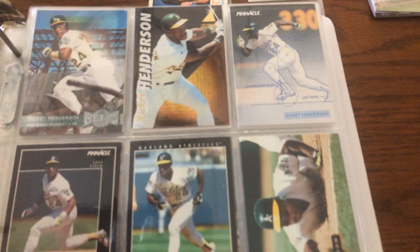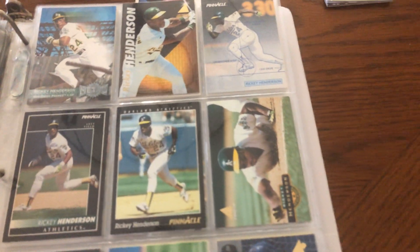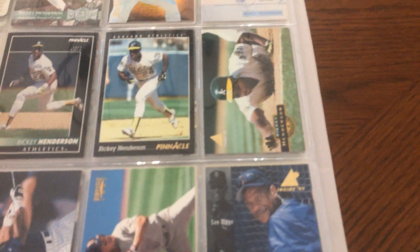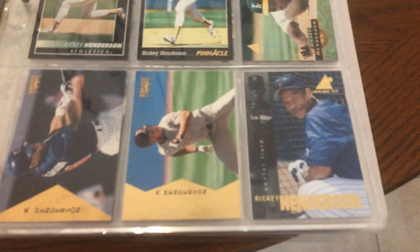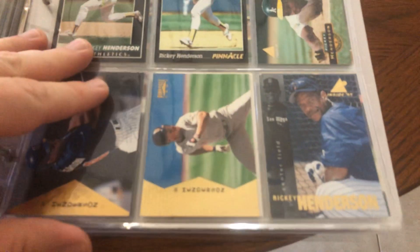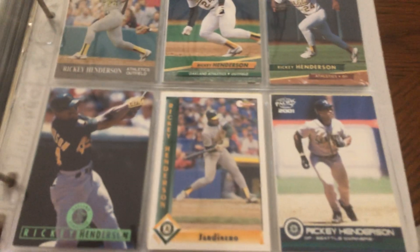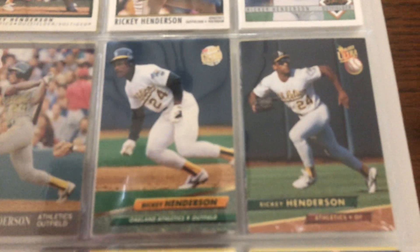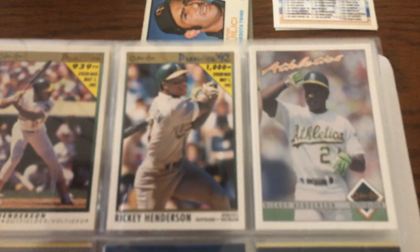'96 Fleer Metal — really nice set. Those boxes have gone up; a couple years ago you could get a box of '96 Fleer Metal for 40 or 50 bucks, they've doubled just in a couple of years. I always liked the Fleer Ultra — those two sets, the '92 and '93 especially.